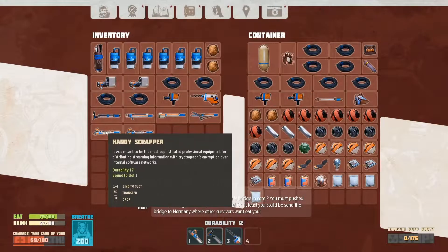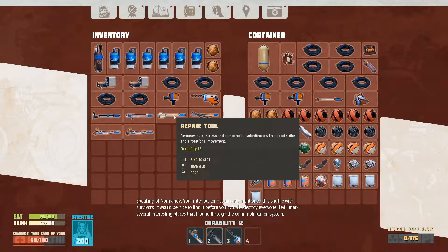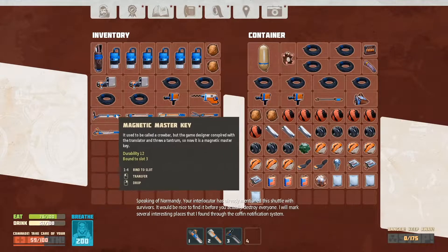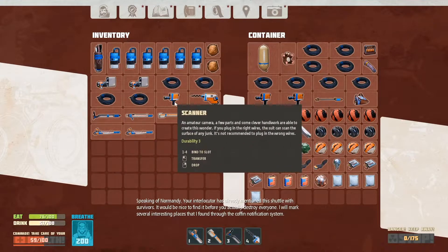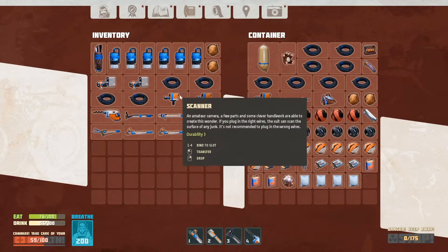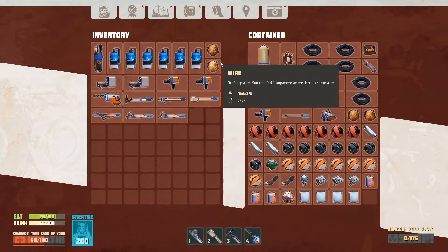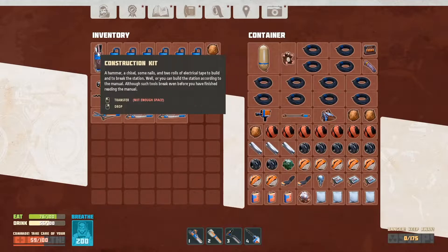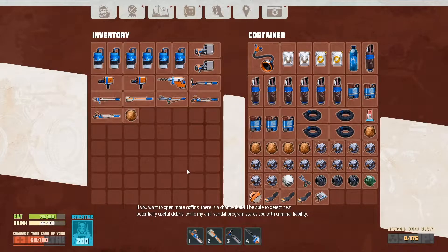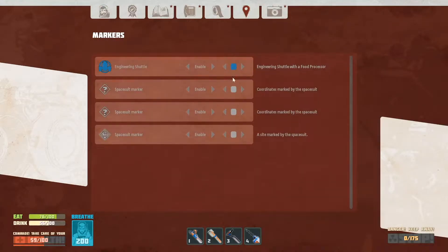So I've got the scrapper, a spare scrapper, interlocking, the repair tool, the master key. I don't know why I need master key stuff. Another scanner I might need. Three durability, seven durability, ten durability total. If you want to open more coffins there's a chance I'll be able to detect new potentially useful debris - so coffins can give us markers, I guess is what it's getting at.